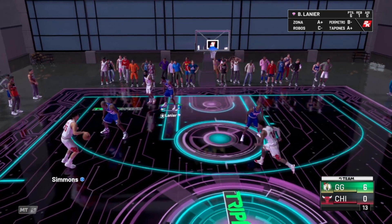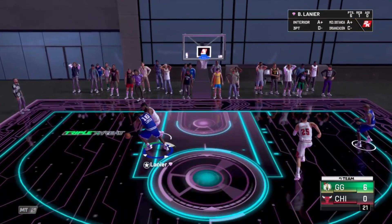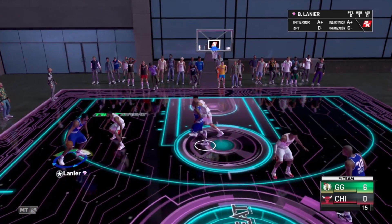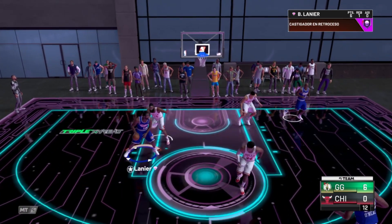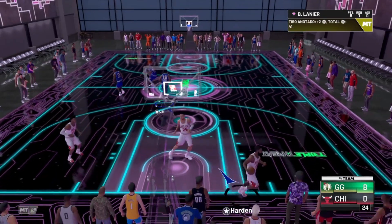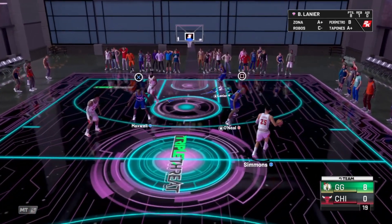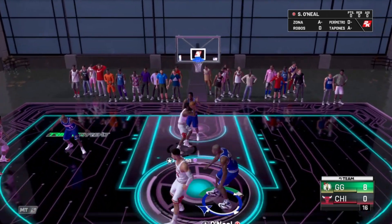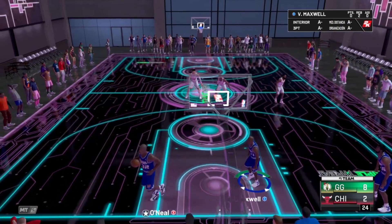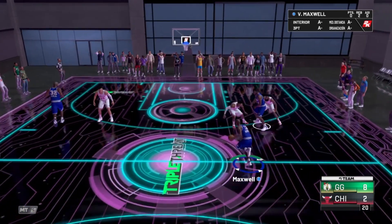Aquí jugamos un poco reverso en el poste, un hopstep y canasta, que este año han nerfeado el hopstep bastante. Aún así, a la hora de utilizarlo en el poste está muy bien. Después de hacer el giro, hacer un hopstep está bastante chetadete y sigue entrando bien. Ahora penetrar y hacer hopstep está muy bien nerfeado. Lanier es un jugador para jugar al poste y pick and roll. Para todo relacionado al poste es buenísimo. Yo creo que el mejor ahora mismo para eso.